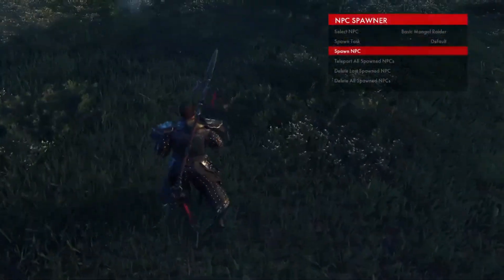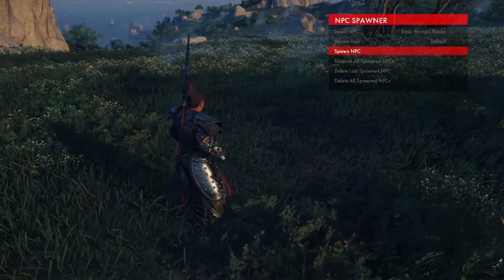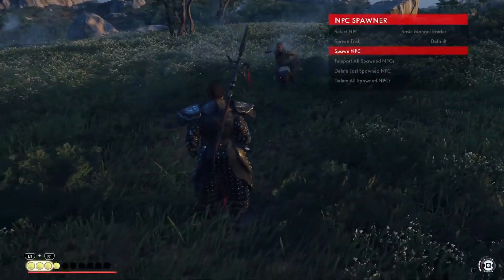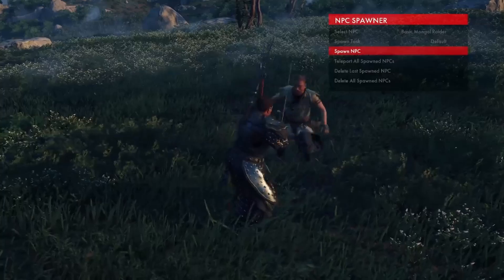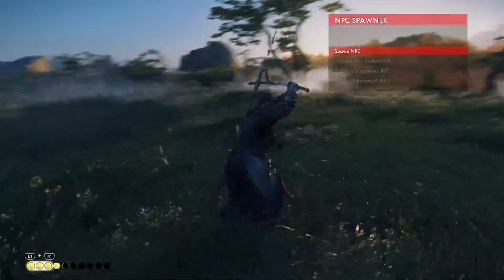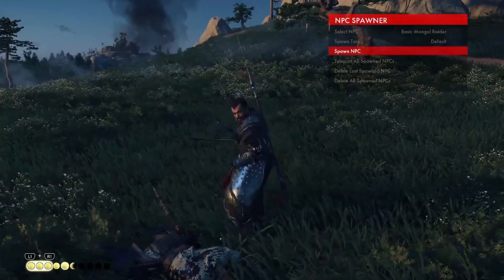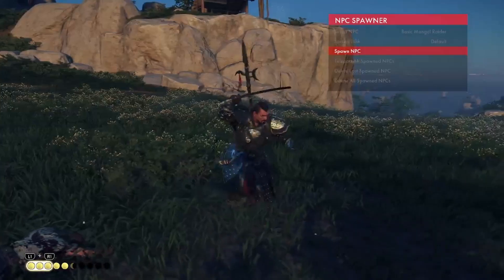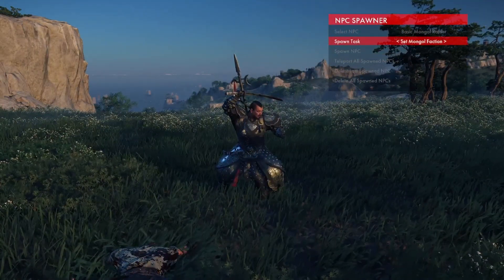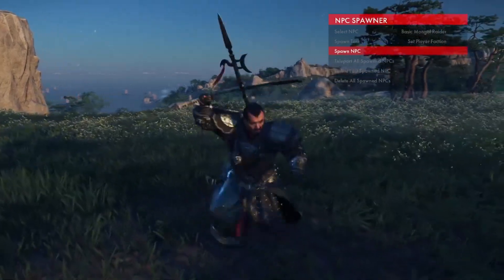Then you can spawn them in — they spawn usually about 10 meters away from you, something like that. Default means that they don't recognize me as a Mongol myself. But if you want to roleplay, you probably want to set it to player faction, but not follower faction, so let's try this again.